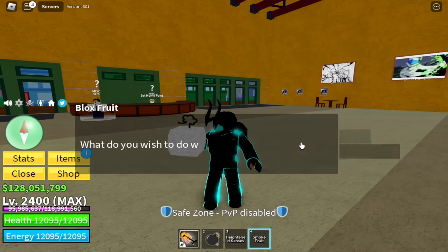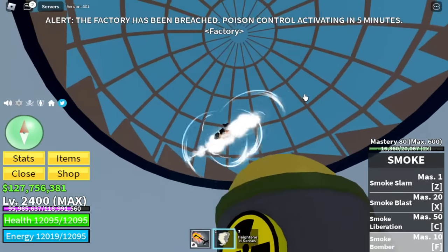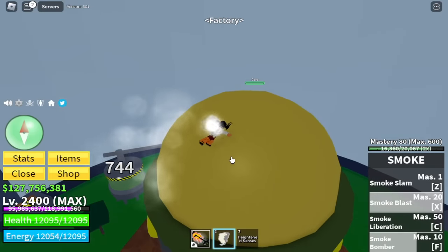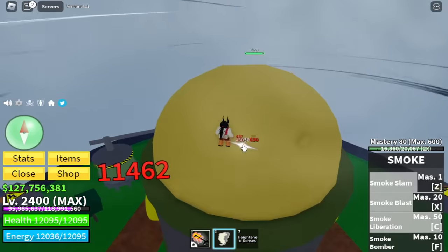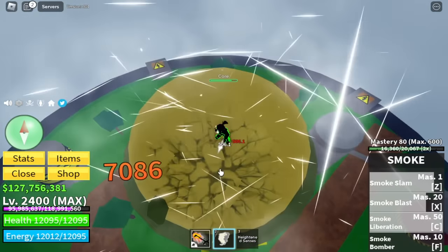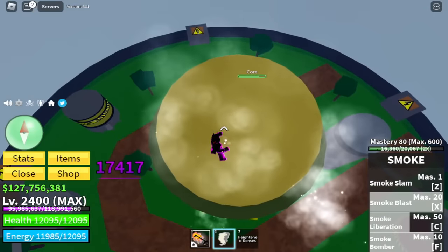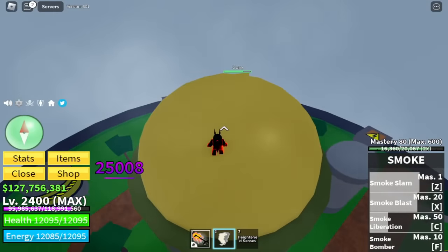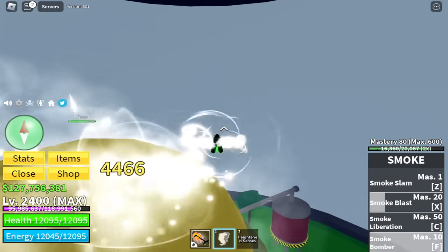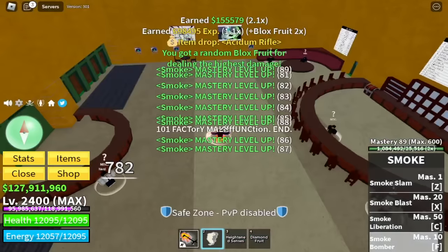Next up — Smoke fruit! I'm excited to see the F skill, the smoke bomber — let's try it. Yes, it can damage! X skill, Z skill, C skill — total damage around 11,000 plus the unlimited death step. I think this is quite decent for a fruit that's not rare, legendary, or mythical — one of the best fruits so far in this update. It's enough to defeat the core in less than five minutes. We're gonna end it with our smoke bomber.